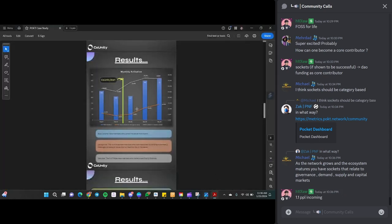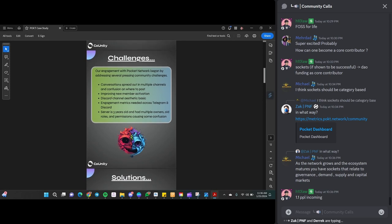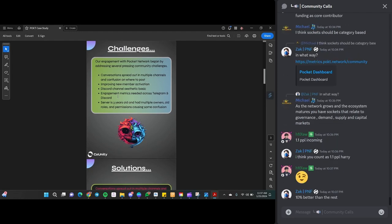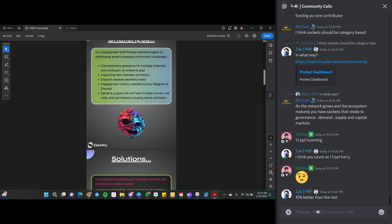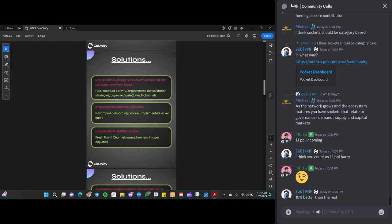They started a case study with metrics. Initially when they jumped in in October, the Discord had quite a few channels and there was sometimes confusion on which channel is the right one to post in. One thing they wanted to improve was new member activation. They did a heat map activity on every channel, implemented different consolidation strategies, added the server guide, cleaned up the channel structure, revamped the onboarding process, and are excited for Wonderverse coming in to work with the Gitcoin Passport and cred stuff.